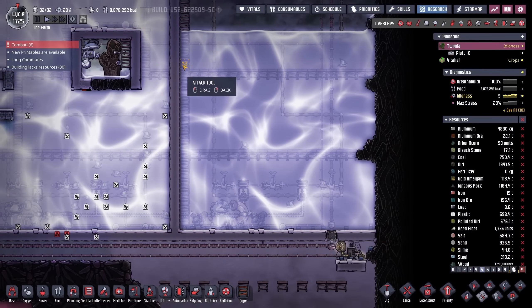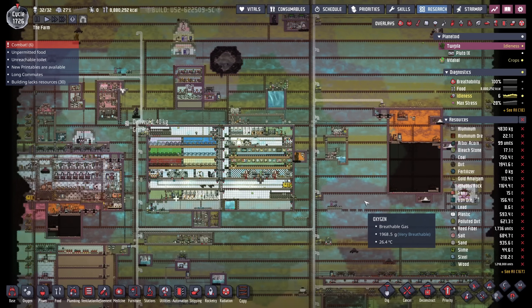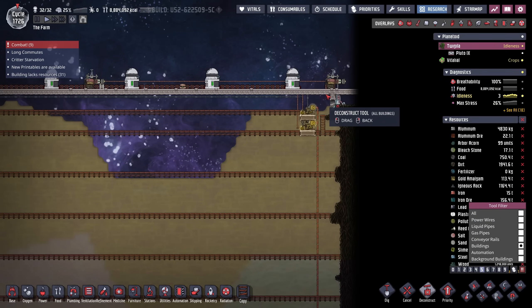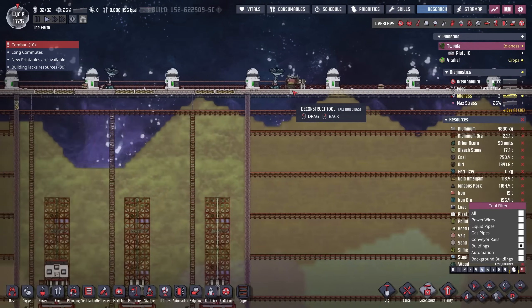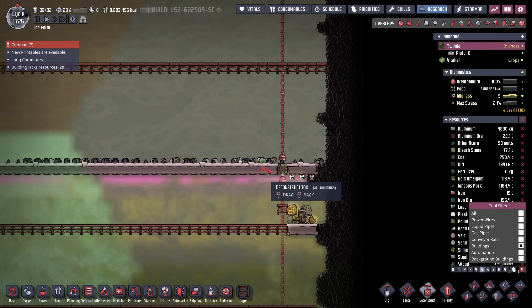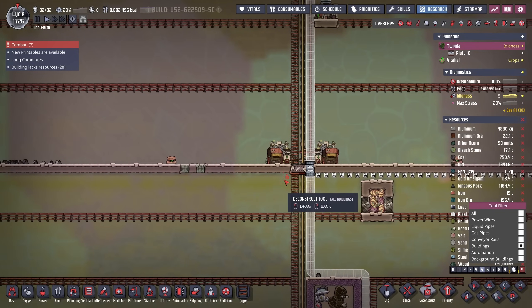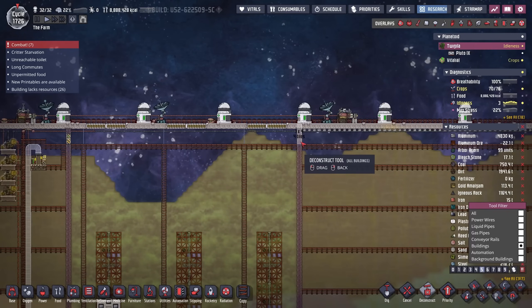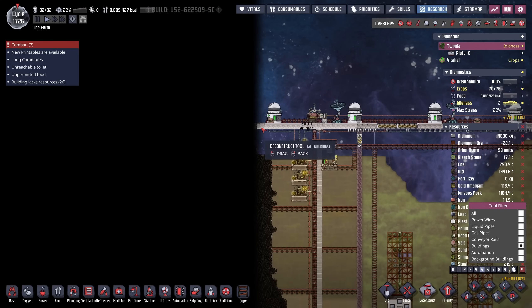The only thing better than watching a video of an Echo Ridge Gaming colony is watching a video on Echo Ridge Gaming about a new colony. I also figured I would send this colony off with a blast by deconstructing all of our meteor protection, including our wonderful little troughs down here. That way, when the meteors come, they can head off into the colony where they really want to cause some mayhem and chaos. If we're going to do it, we might as well do it right.